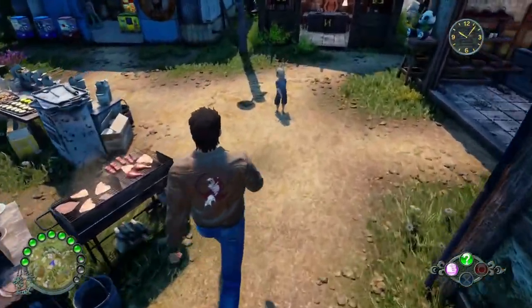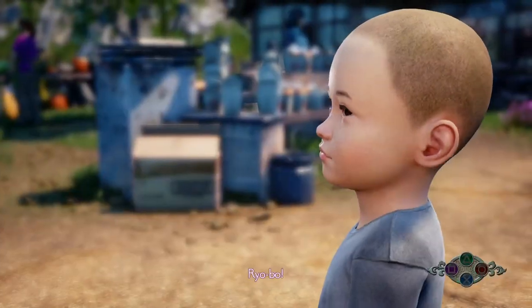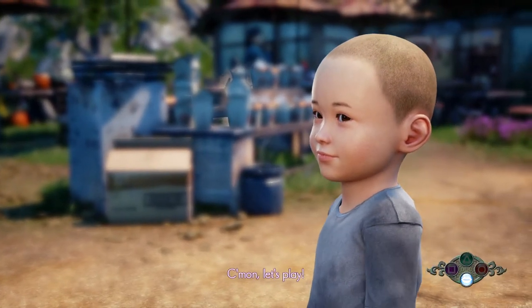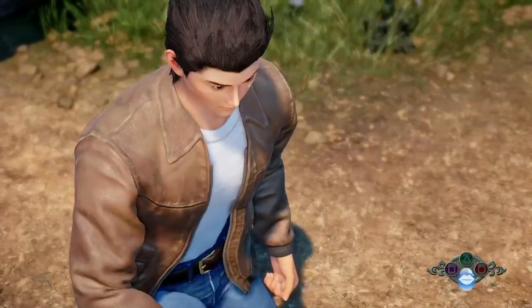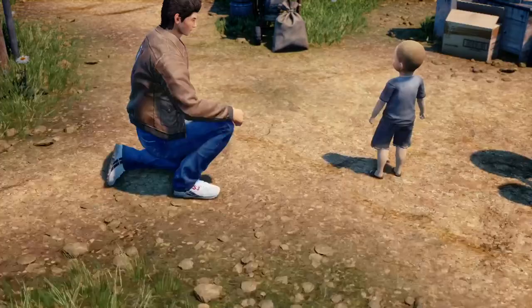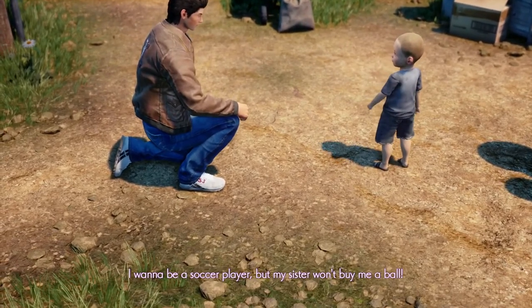Once you've got the trophy of Verdant Bridges secret, this side mission will become available. At the moment I'm in the panda market, and if you go to this little boy here who's stood outside the prize exchange, there is a short mission that you need to do. Basically, the little boy wants a football or a soccer ball which you need to get and give to him.